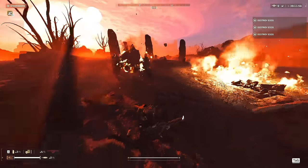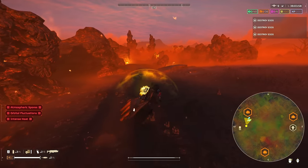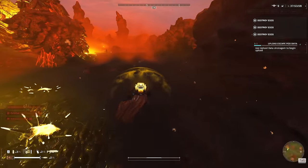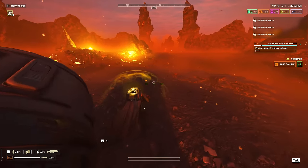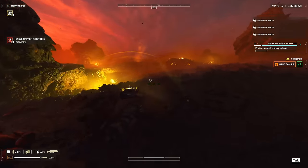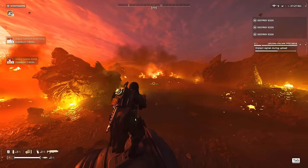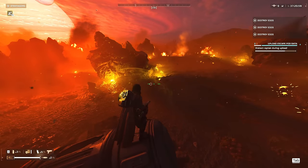As you just saw, we were able to get rid of that bug breach without much of an issue. Making my way to the upload escape pod, and there's a shrieker nest up there. I think I want to complete that before we go for the eggs because the shriekers are going to be a pain. Also, I heard that once you light shriekers on fire they're dead — which means as long as I hit one pellet with the incendiary breaker I should be able to kill them. I tried to land that napalm in the middle of the bug nest but it didn't quite land.